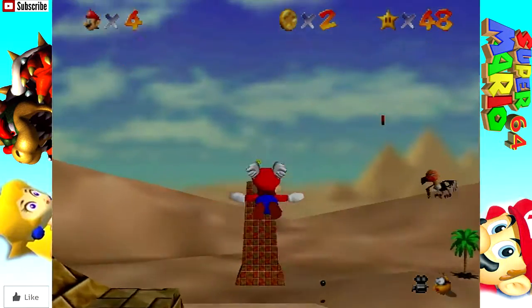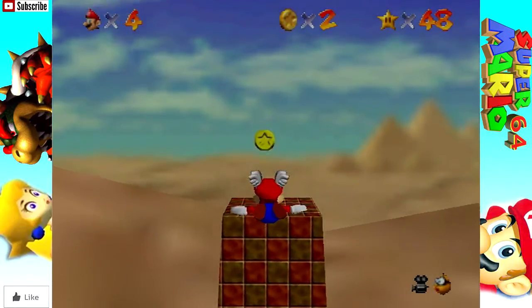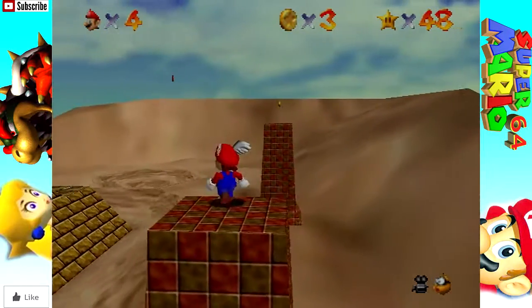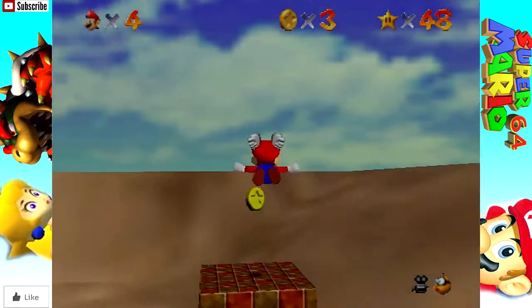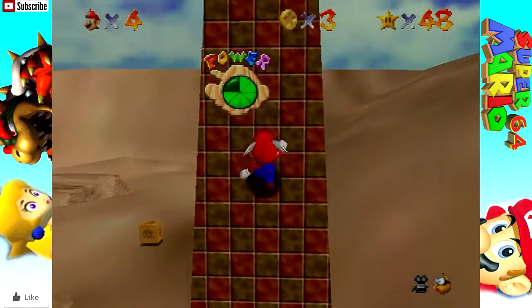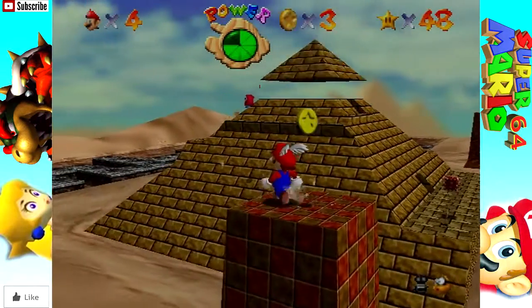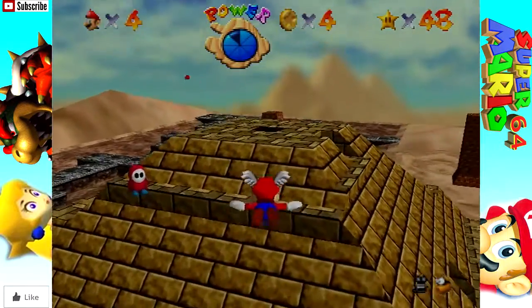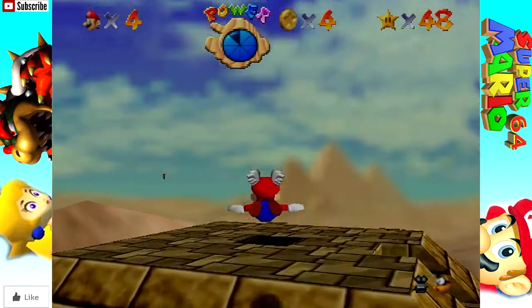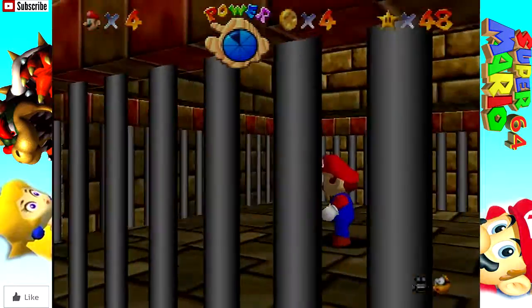Am I supposed to actually be getting these red coins and not doing this pyramid crap? No, I'm definitely supposed to be. Red coins are different - it would say something about the red coins in the mission select. We're inside the pyramid in that cage we saw the last time we were here.